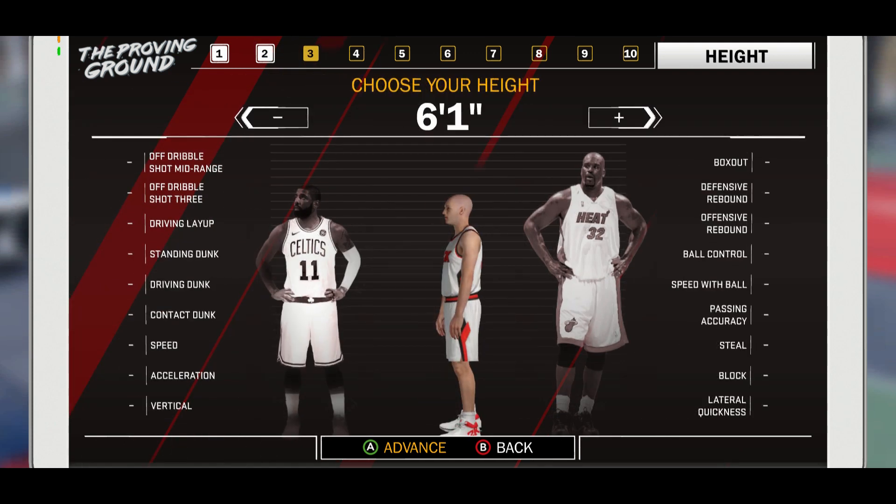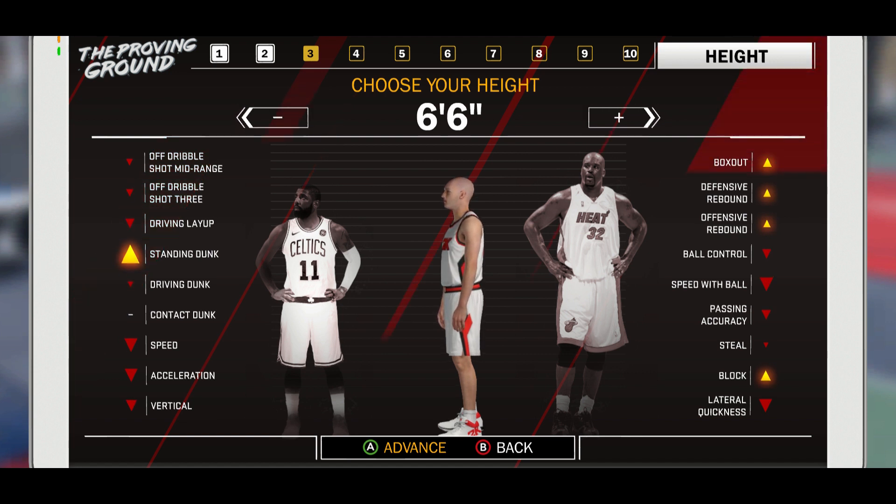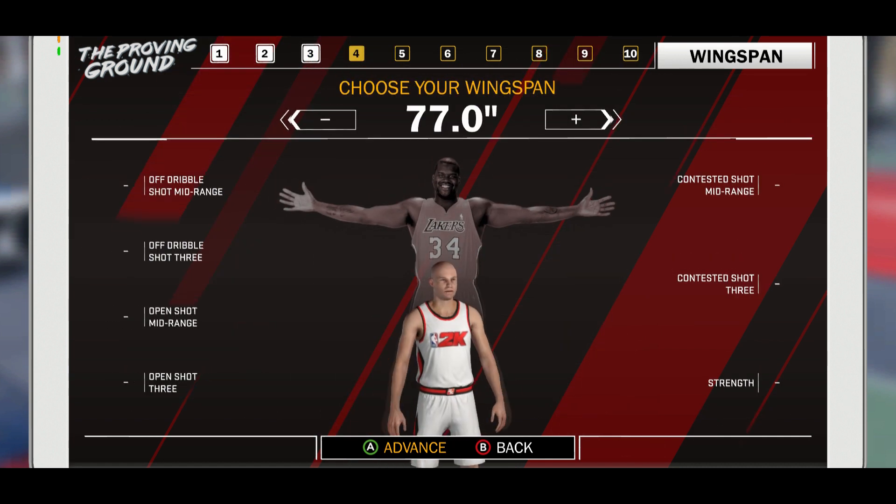You want to make your player between 6'4" and 6'6". Do not make your player higher than 6'6" and do not make him lower than 6'4" — it is not gonna work. I recommend y'all make your player between 6'4" and 6'6". I'm gonna make mine 6'5".